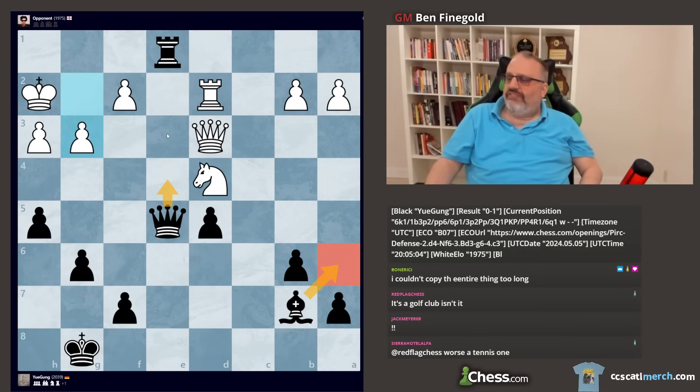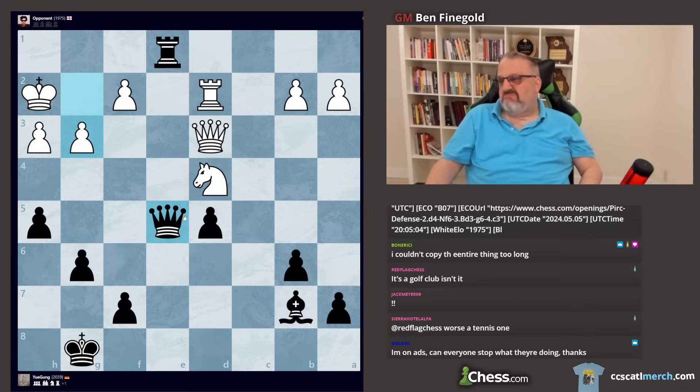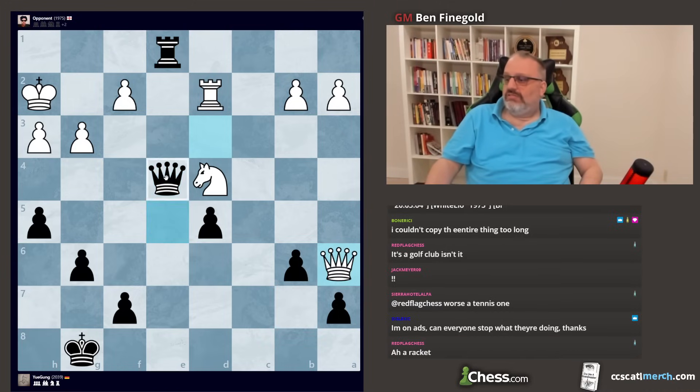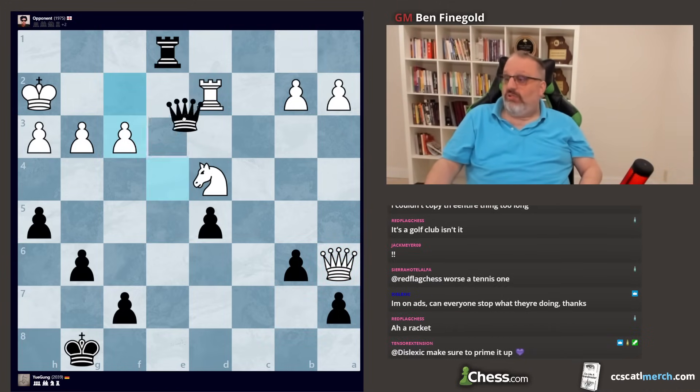The idea is queen e4, queen e3. Then he could play rook g1 — my knight's hanging. But let me see what idea I'm missing. Oh, queen b1! I didn't see queen b1. Queen e3 wins, but queen b1 announces mate.